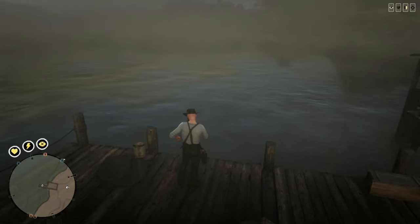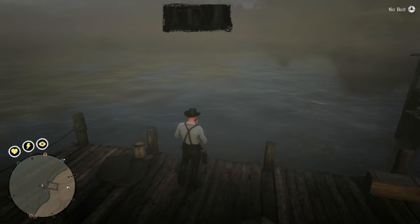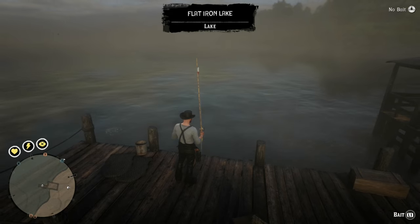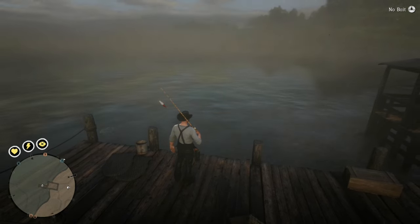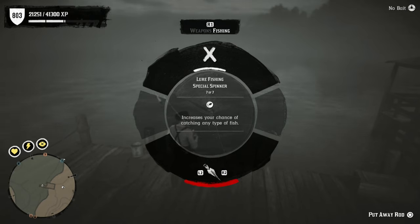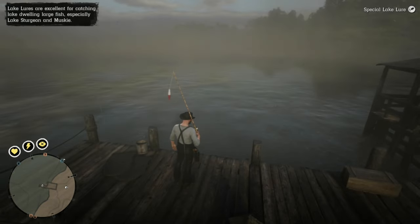Once your character takes out their fishing rod, you'll need some bait. When fishing for Lake Sturgeon, I prefer the special lake lure. Open your item wheel again and move the right joystick down to your lures, then move through the different options until you see the special lake lure and release. If you don't see this lure in your bait wheel, you'll need to purchase it from a bait shop or from the catalog.